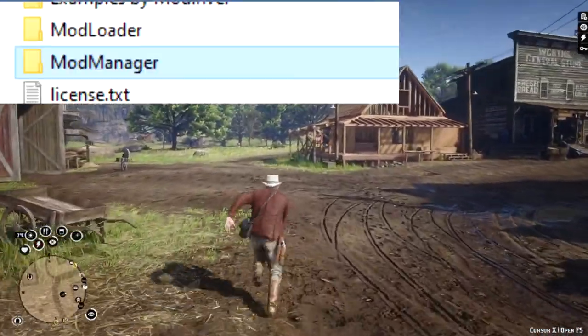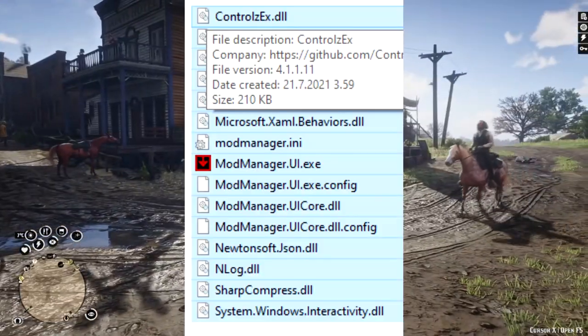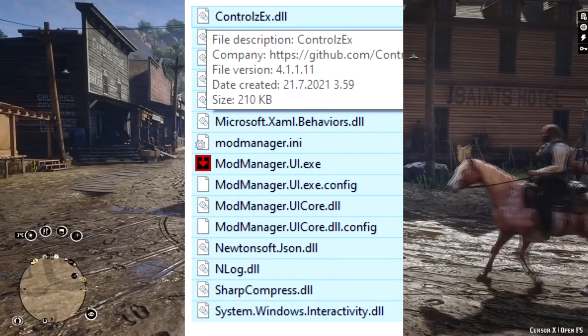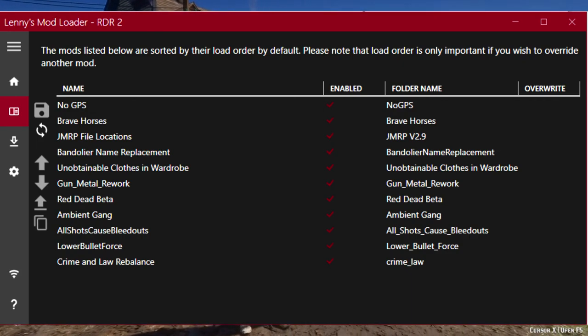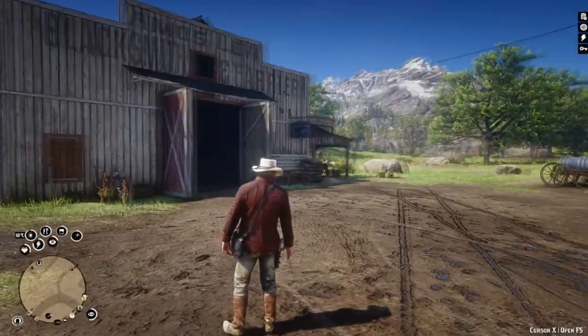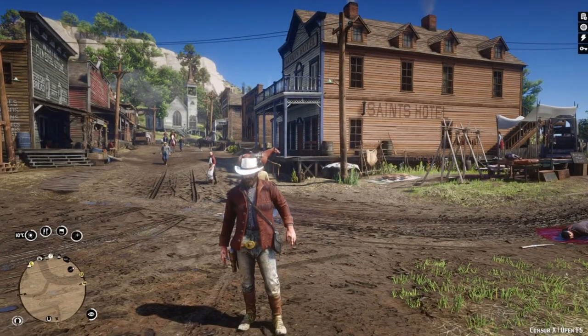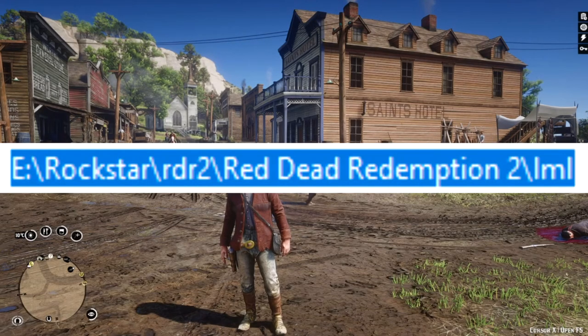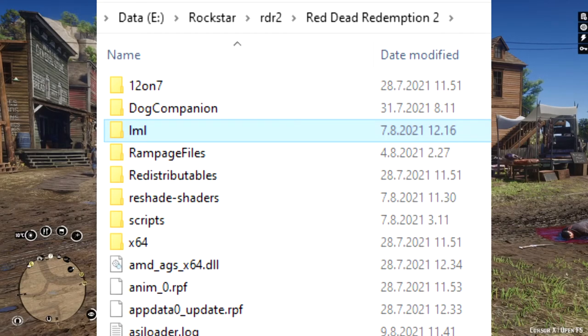The mod manager folder you can drop wherever you want, for example on the desktop. In the mod manager folder we have the actual manager and there you can see if your mods are properly installed. From the Mods tab you can see your active mods. The manager doesn't need to be open when you play — it's just a great way to see that things load properly. I'll talk about the LML folder later in the tutorial.